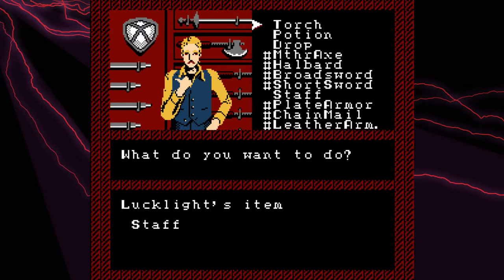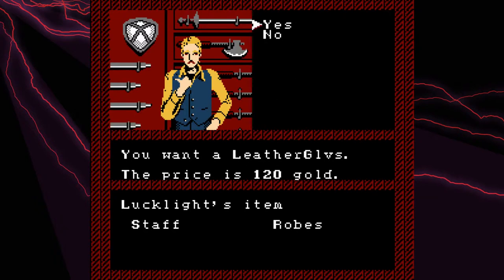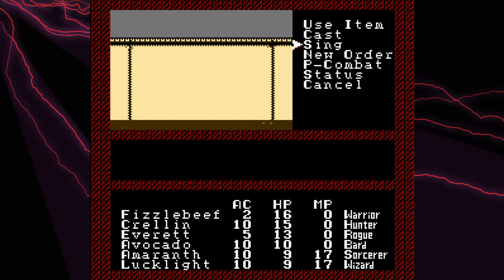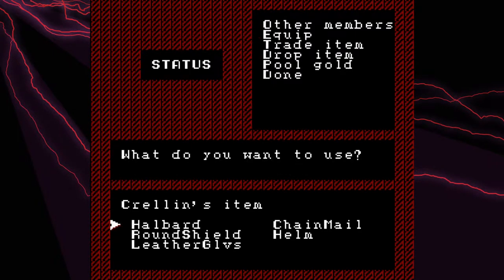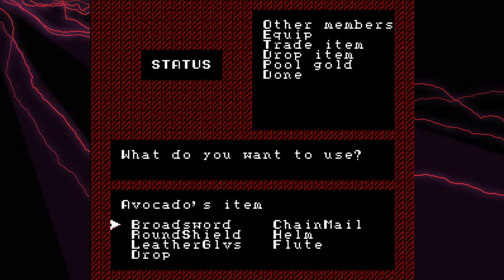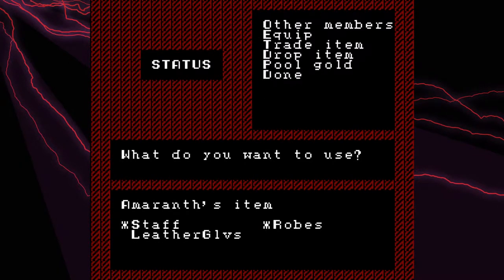I guess I farmed a bit too much money, but it'll actually come in handy later on when we have to level up, so it's not like I wasted my time. Now that we've got our equipment, let's equip all our stuff: broadsword, chainmail, round shield, helmet, leather gloves, and flute. And for the Sorcerer: staff, robes, leather gloves.